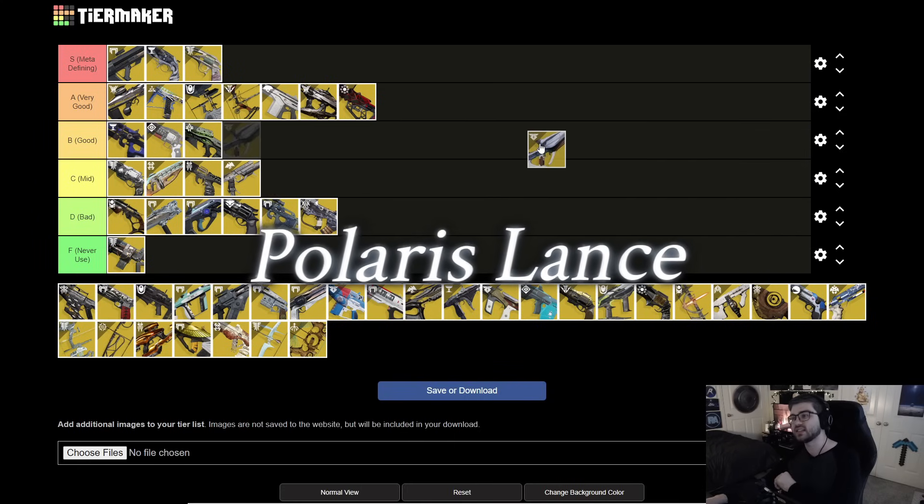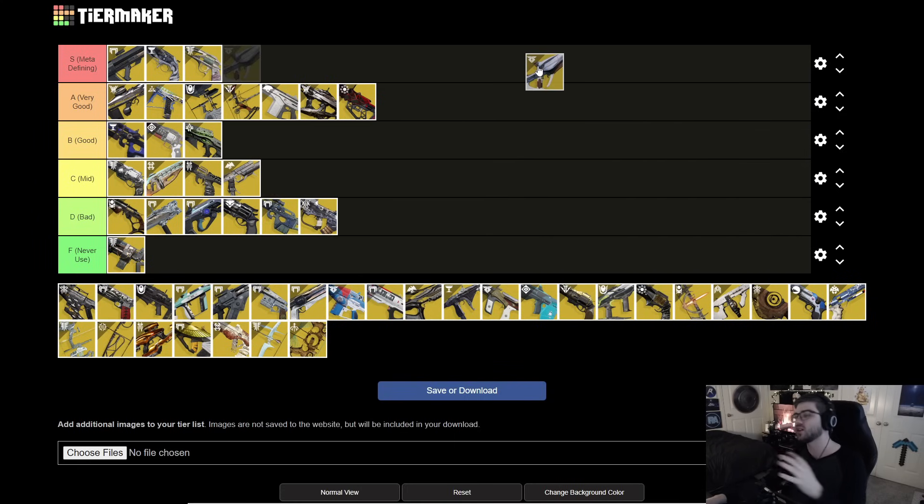Next is Polaris Lance. With this season's artifact perks it's definitely S tier. Stripping the artifact perks away, it drops down to B tier — it takes a lot longer to get ignites without them, going from about five shots to around ten. It has Firefly, decent ad clear, applies Scorch, and has unlimited ammo if you land precision shots. If you're using the artifact perks this season, it's S tier; without them, B tier.